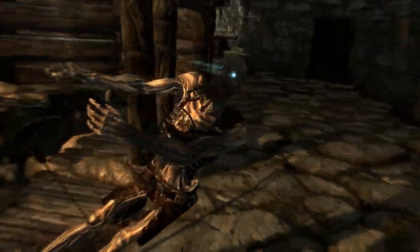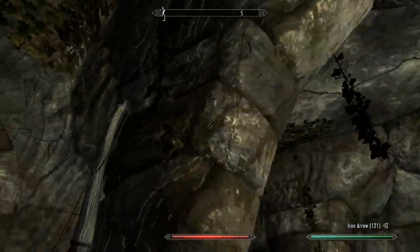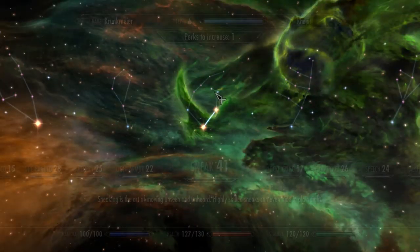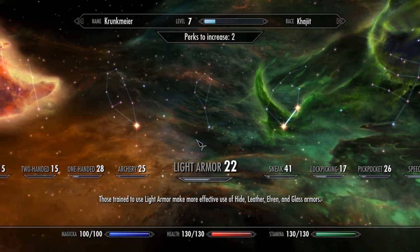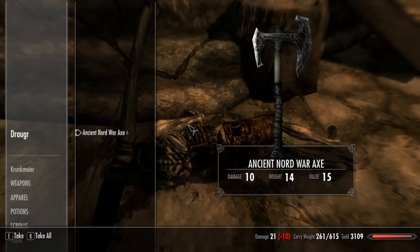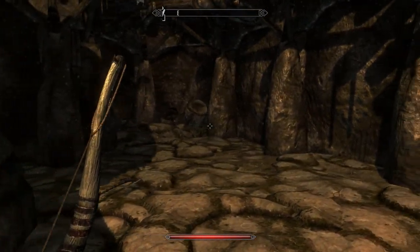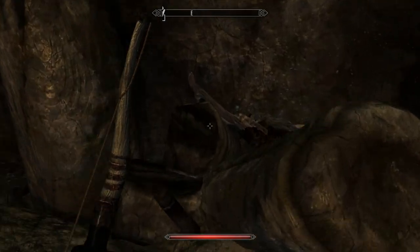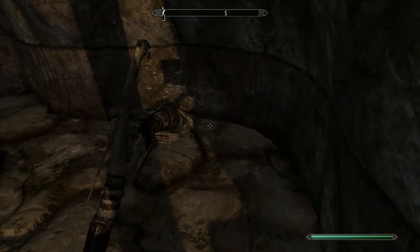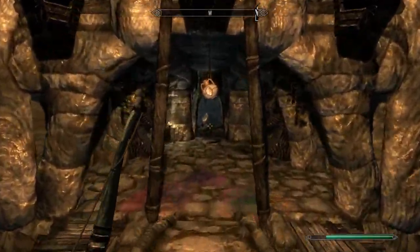I'm going to level up — nice, in his foot, yes! I'm going to do stamina. Bows do three times the damage on sneak attacks now — that is outrageous. One more, I love sneak. Sneak is so good. You can combine sneak with some things and you just become this overpowered wrecking machine.